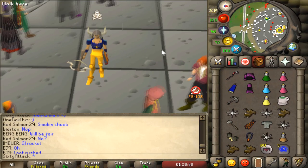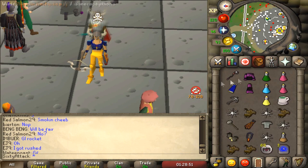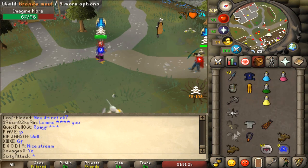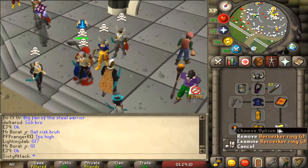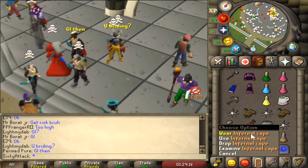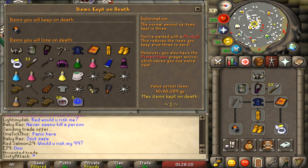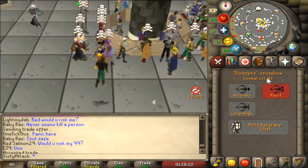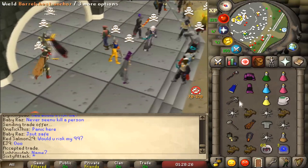Welcome to today's video - we're going to be PKing with all this awesome stuff. The combo we're doing today is fire surge and then finish with the g maul. We've got the berserker ring iron, pretty much max mage, max strength for my level, and the infernal cape. At the moment we're risking 40 mil at 93 combat and we're doing a stupidly complex combo.